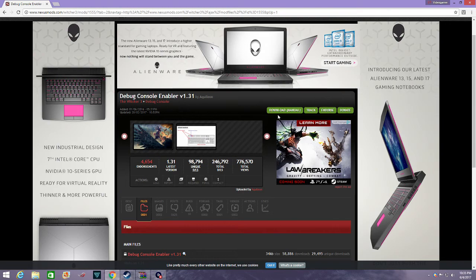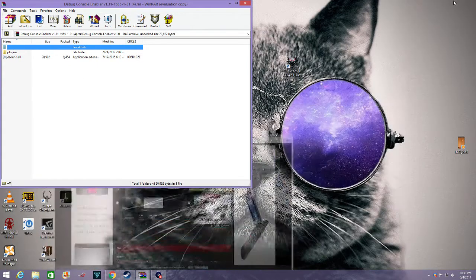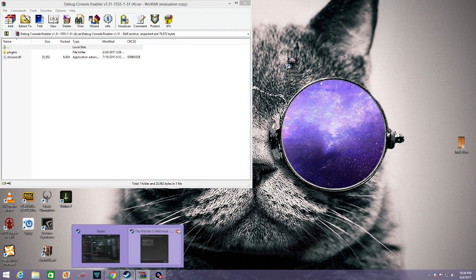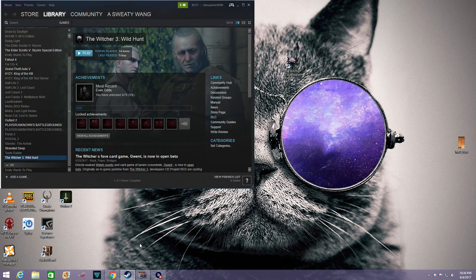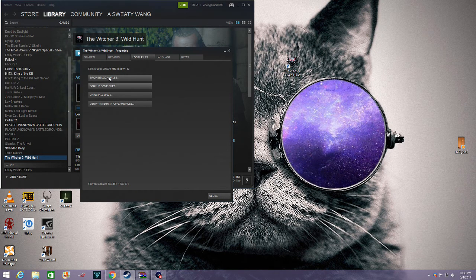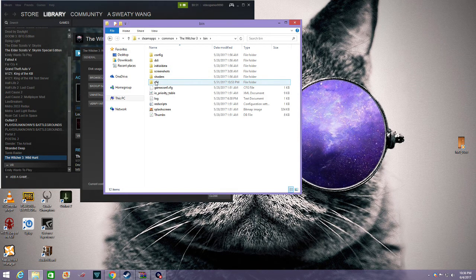After you go on there and download it — I already have it right here — once you open it up, you're going to want to go to Steam. Find The Witcher 3 in your games, right-click, go to Properties, then go to Local Files and click Browse Local Files. From there, go to where it says bin and then down to x64.